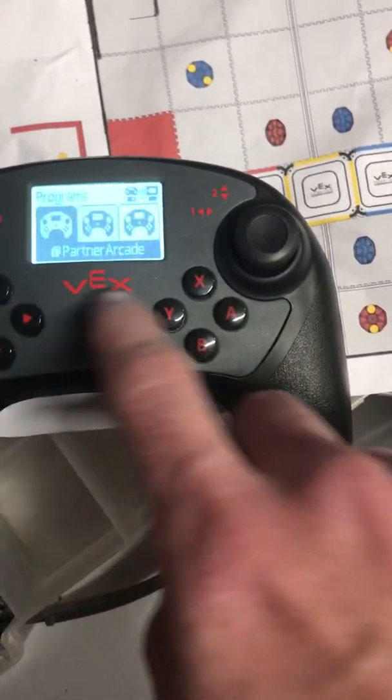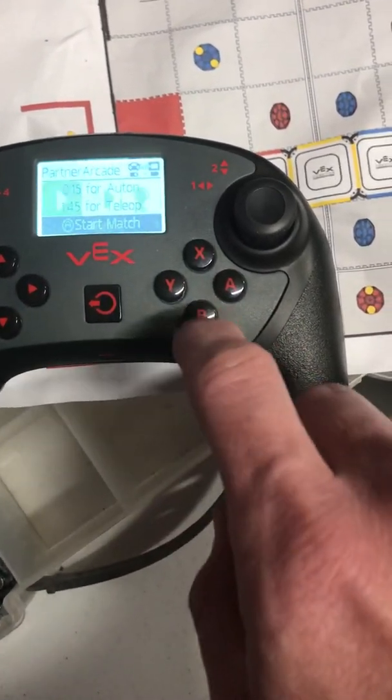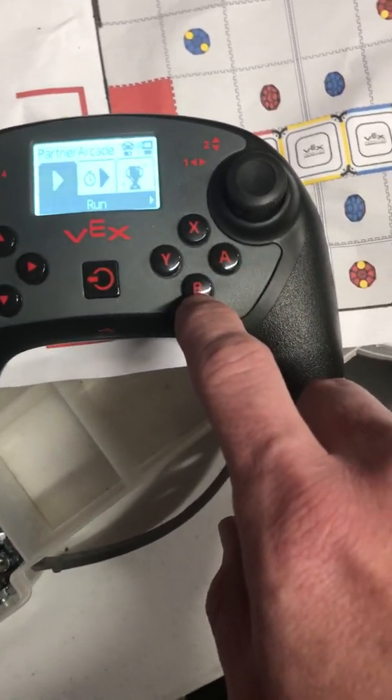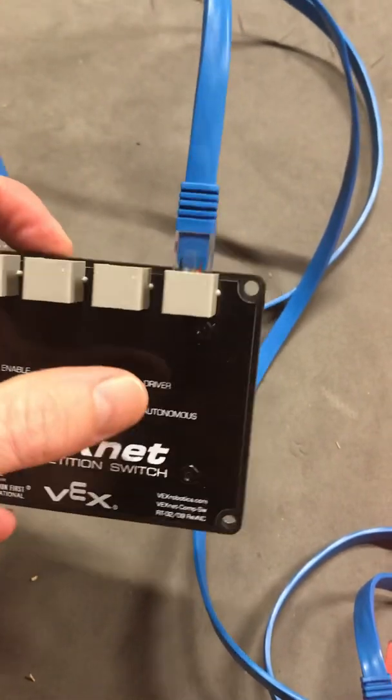So again, come into your program and decide what you want to do — partner arcade, or if you want Run it's just going to let you drive. You can also come into Timed Run, and you can use this with your competition switch, which is over here. This is your competition switch, so if you had your competition switch plugged into this port, you could select which portion of the program you want to run — driver or autonomous. Otherwise just go into Run.